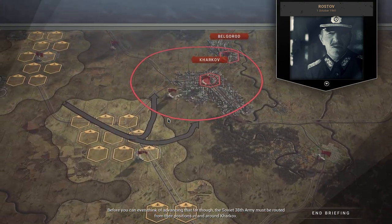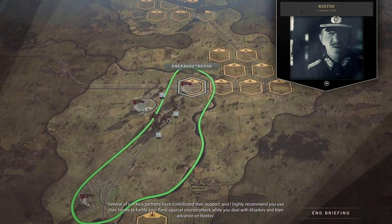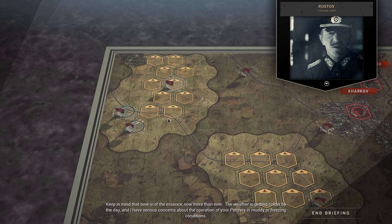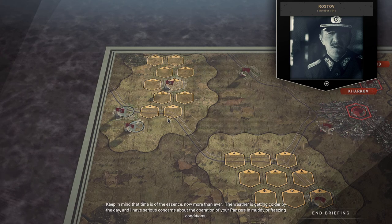Before you can even think of advancing that far, the Soviet 38th Army must be routed from their positions in and around Kharkov. Several of our Axis partners have contributed their support, and I highly recommend you use their forces to fortify your flank against counterattack while you deal with Kharkov, and then advance on Rostov.